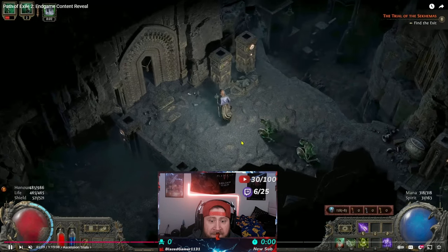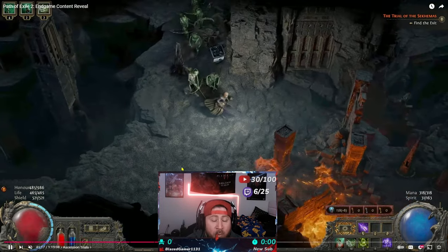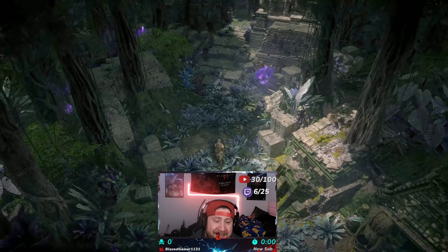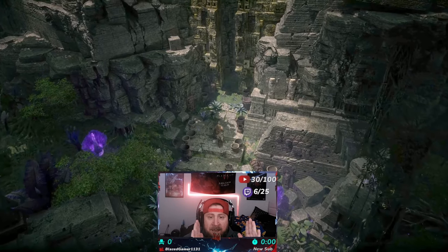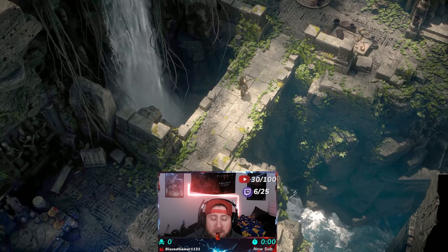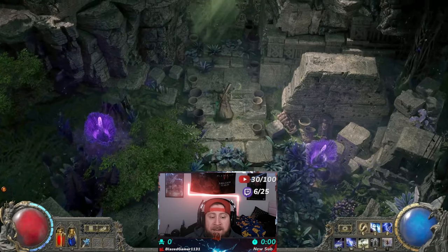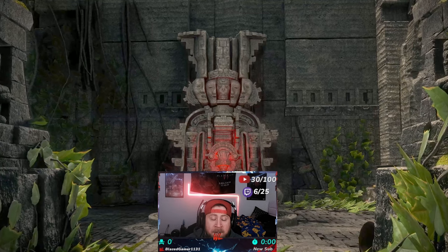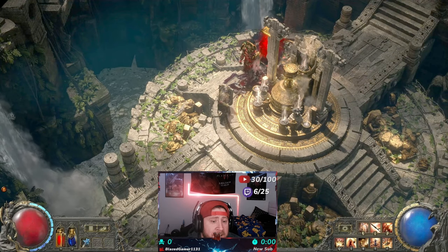After the treasure room you come over to pick your ascendancy — remember you can only pick one and cannot change it. When you complete your very first ascendancy trial you get two points to put into your ascendancy tree, and then you can exit and move on to either the next trial or repeat this one. In Path of Exile 1 there were four different ascendancy trials each giving two points. In Path of Exile 2 there are two different trials you can complete multiple times, giving a maximum of eight total points for your ascendancy.